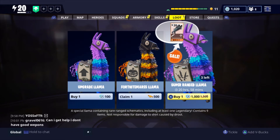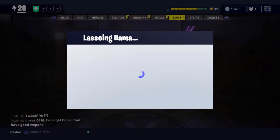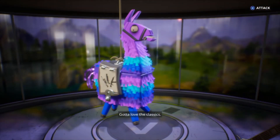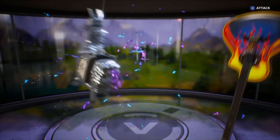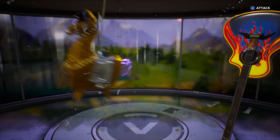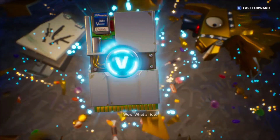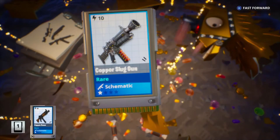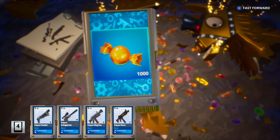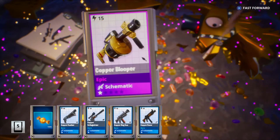Now on to the super ranged llama. Basically, we are guaranteed one legendary — so let's buy this thing. Upgraded to silver. I think this is supposed to upgrade to gold, but I'm not sure. A rare — the slug gun. There's our 1,000 candy — we'll be able to open up three.